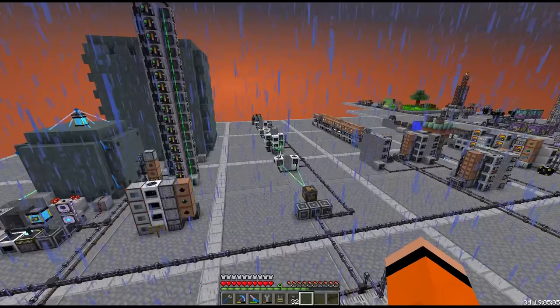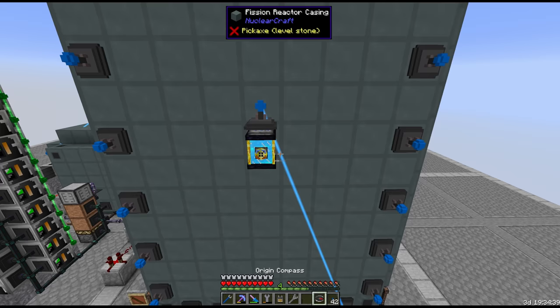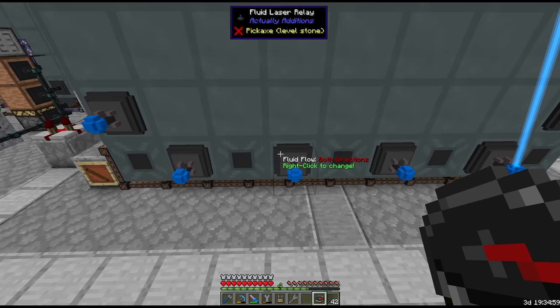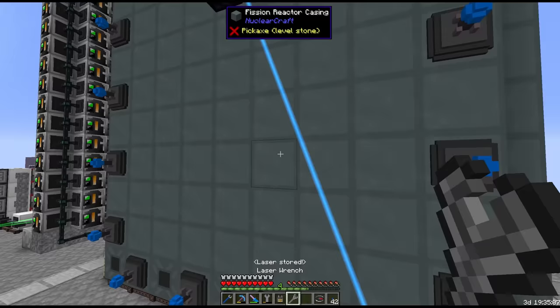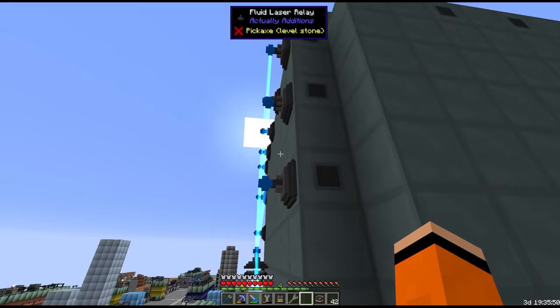It's been a while later and we've got around half of the buffers currently in place on the reactor. We're going to use fluid lasers to distribute the gelid cryothium, and we need to specify the flow rate — one set outputs to adjacent blocks, the other only inputs from adjacent blocks. This thing consumes way more gelid cryothium than the first reactor, so we're going to have to very closely monitor our fuel levels. The layout looks great — it kind of hides the fact that we have things sticking out of the reactor.